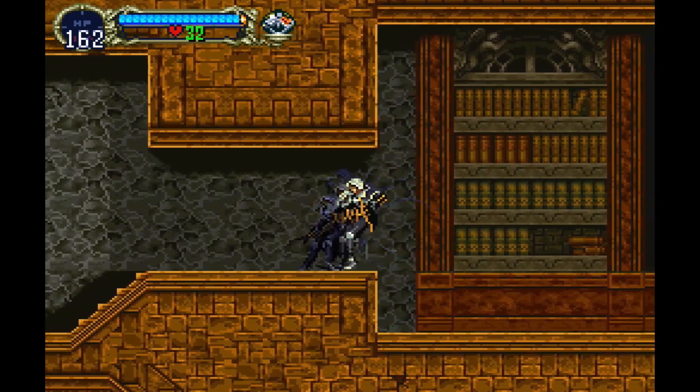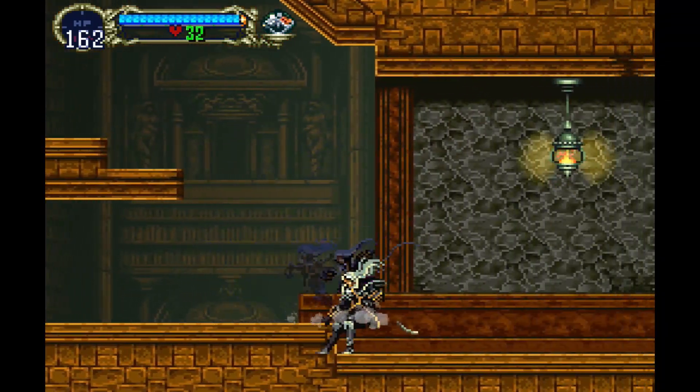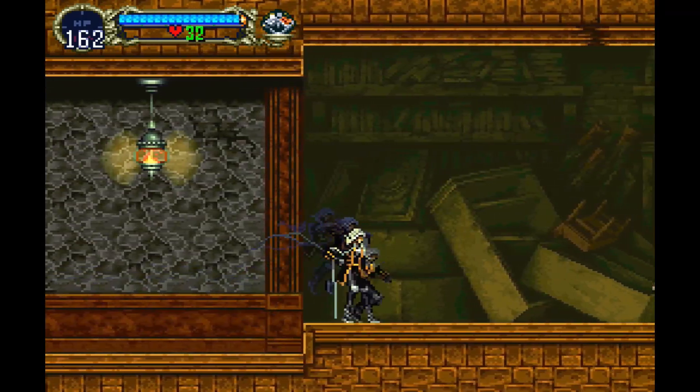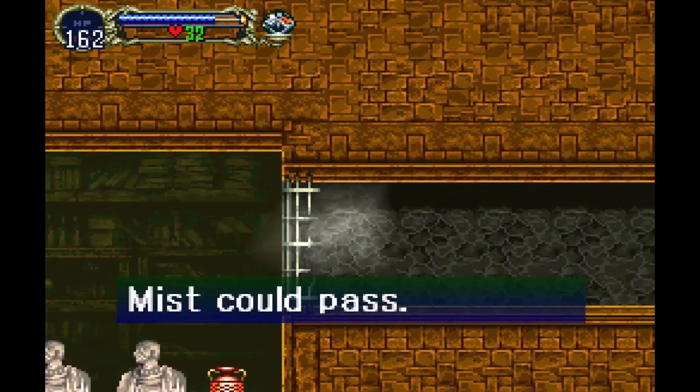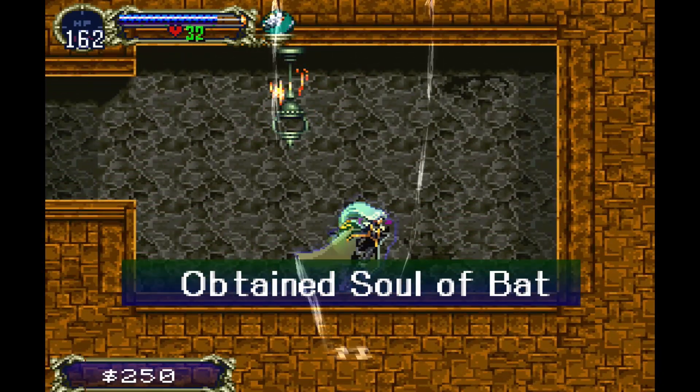The third and final transformation is the Bat. In order to get this, we need to defeat the Lesser Demon boss in the Long Library, and in order to get there, you need the Leap Stone. So once you have the Leap Stone and the Form of the Mist, you want to pass through this grate and then pick up the Bat Transformation, or the Soul of the Bat.